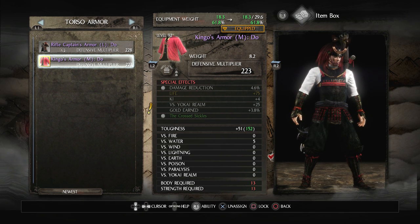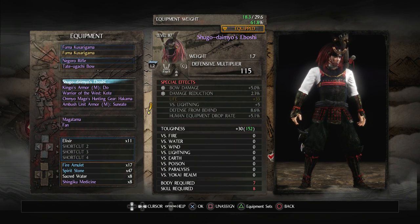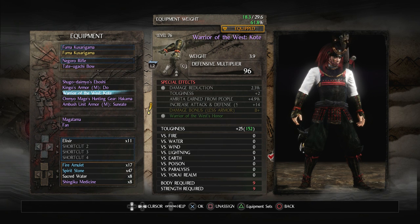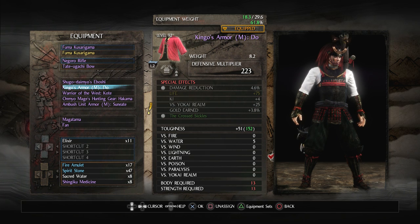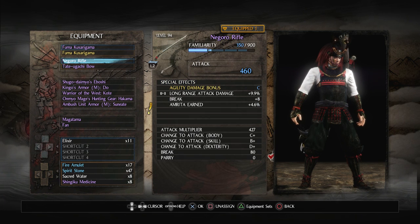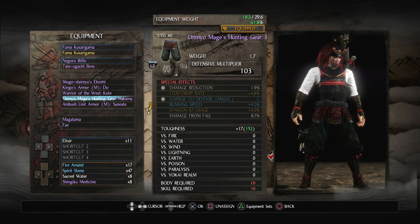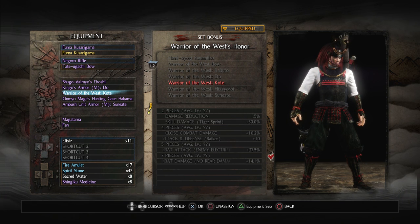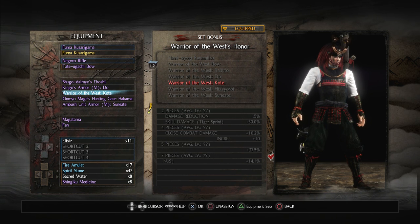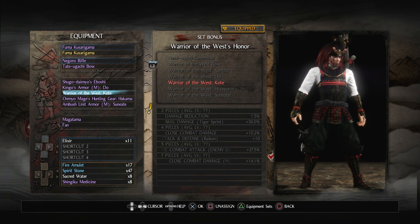That actually doesn't look that bad with that look I have — I might just keep it that way, at least for a little bit. Let's take a look at what I need for all of this gear. I need 13 strength and 13 body, and that's really it. And if I get any more of those Cross Sickles pieces I might use them because the set bonus is actually fairly good — it's got damage reduction, skill damage on tiger sprint, and the four-piece close combat damage 10.2%, and increase attack and defense when using Raiken.